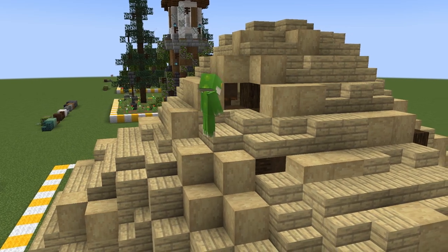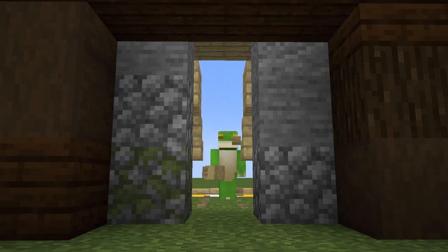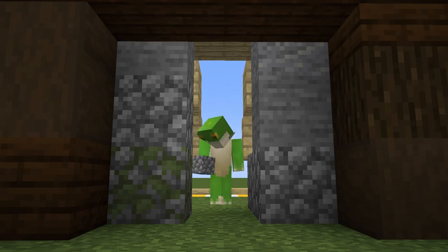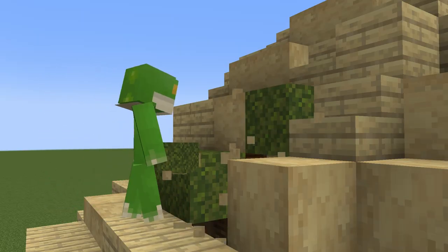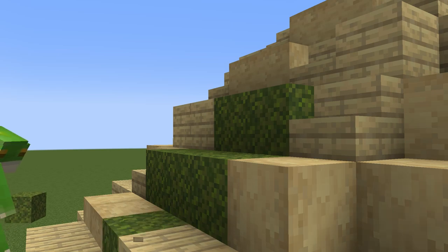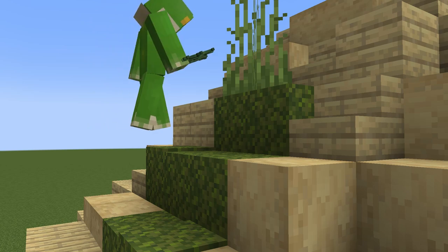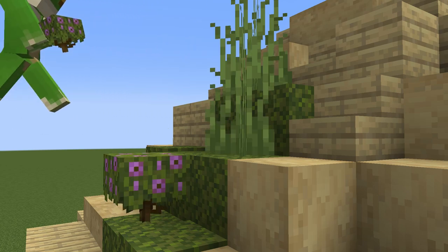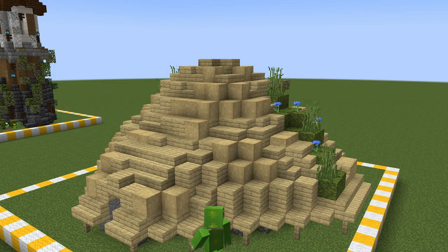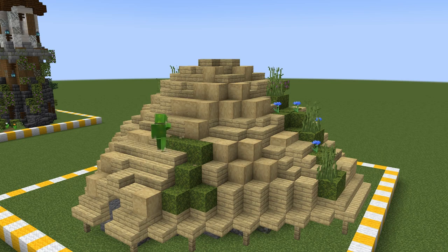Now that the basic structure of the roof is in place, we just need to punch in a hole for the door on one side, and add in some detailing onto the roof. For this series, I wanted to build with a feeling of old and dead, so I went with some moss, grass, azalea bushes, and birch leaves to give it a really overgrown feeling.